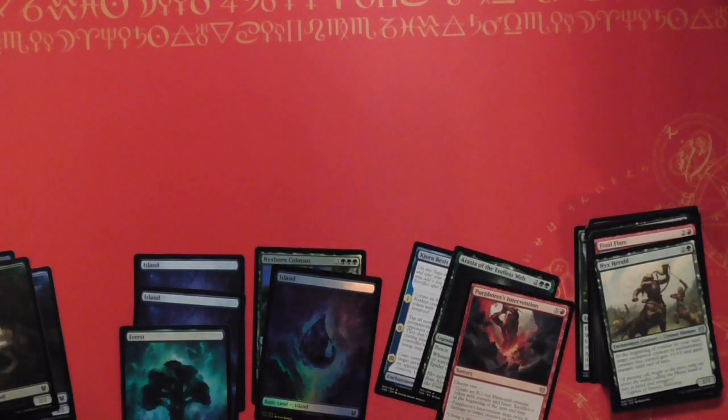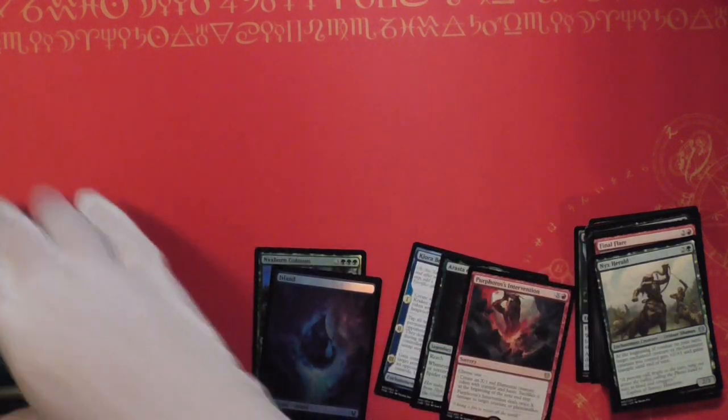Purphoros with the forest. Alright — not bad. Foil island and a Mythic, so can't go wrong there.